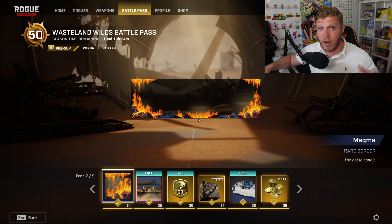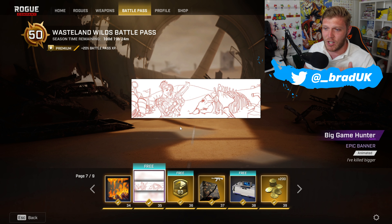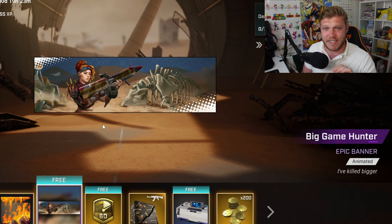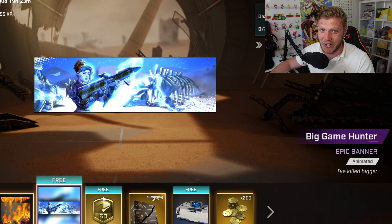Then we've got the Magma Rare Border, which is pure fire — pardon the pun. Next up, we have an Epic Banner called the Big Game Hunter. You've got the mythic wrap there on the brand new tier 50 skin, which is Scorch. The banner itself with the lightning flickers to red — that is seriously cool.